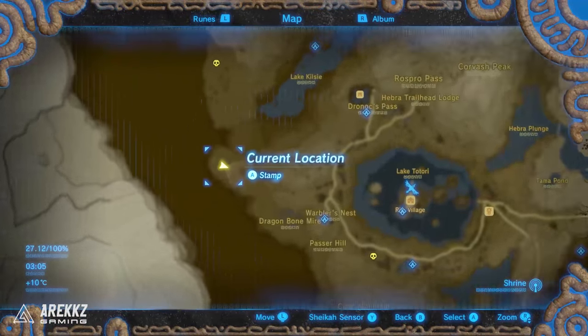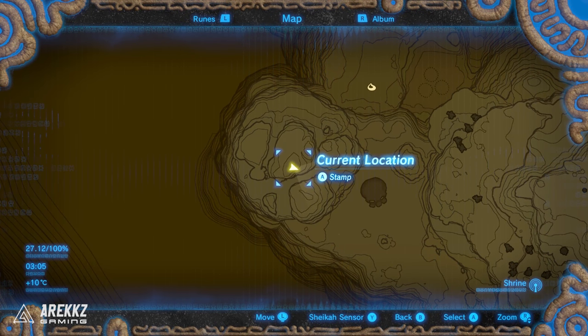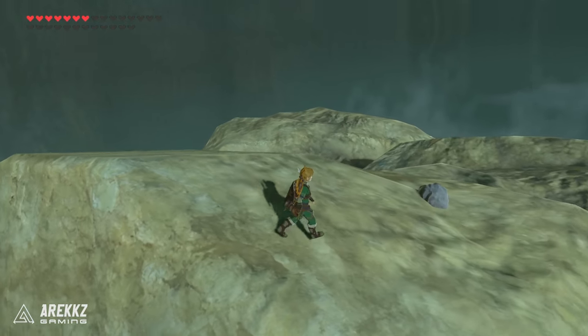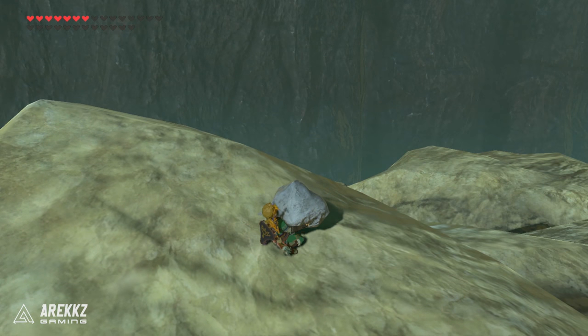Then going directly west from where we were just at, there is another hill with a collection of rocks. Climb to the very top — ignore all the pathways down below. Another boulder: pick it up and there is your next Korok.